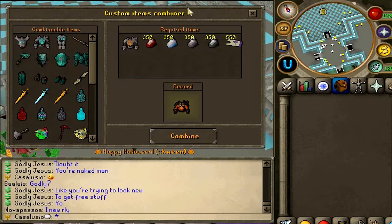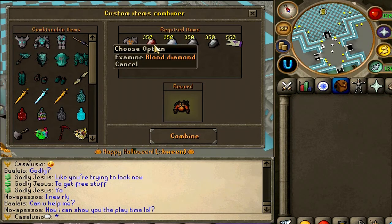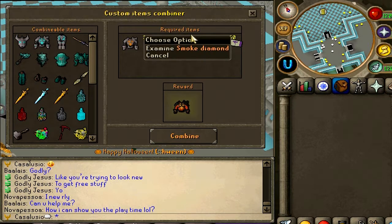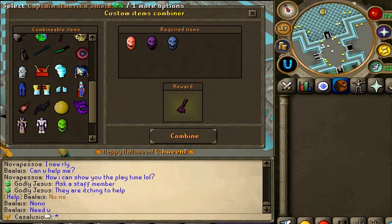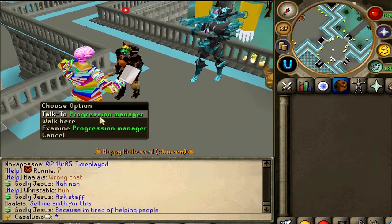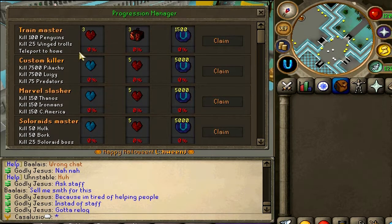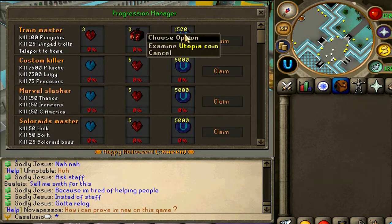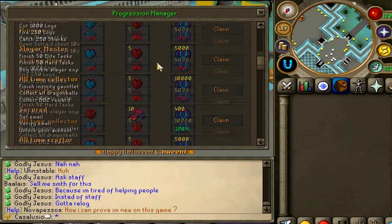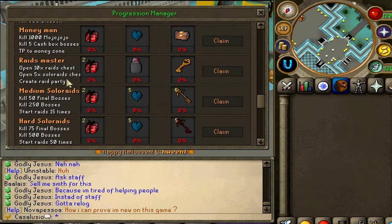There are also Master Upgrades — Frieza Set, Full Beerus — and Max Upgrades. This is the Combiner Machine. For example, to get the Phoenix Dragon Plate Body, you need to sacrifice your Frost Dragon Body plus 350 Blood Diamonds, 350 Ice Diamonds, 350 Smoke Diamonds, 350 Shadow Diamonds, and 551 cue tickets. Wow, there is so much stuff to do in this game! There's also a Progression Manager — the first task requires you to kill 100 penguins, kill 25 winged trolls, and teleport to home, and you receive three Red Heart Crystals, three Utopia Boxes, and 1500 Utopia Coins. The rewards get better and better as you scroll down — this is insane, it's really fun completing this.